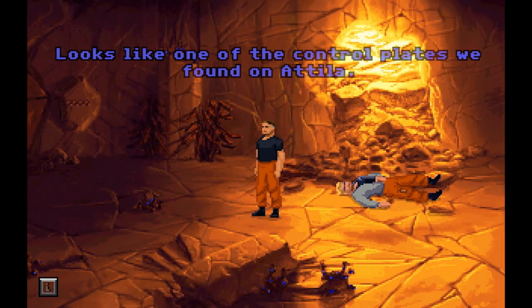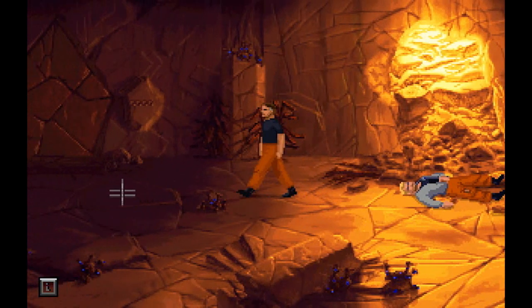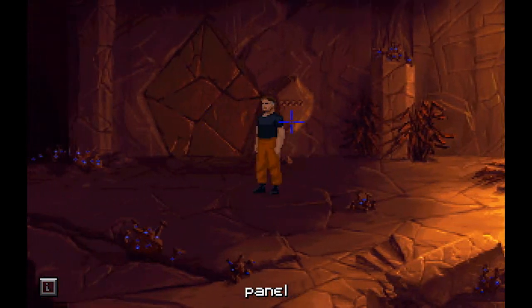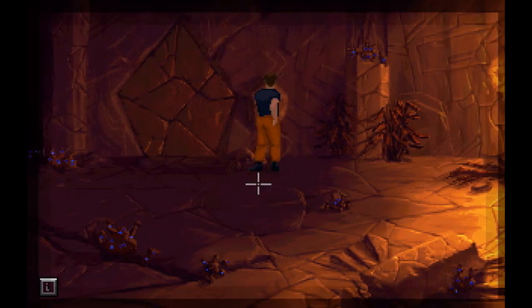Oh dude, there's a plate right here. Looks like one of the control plates we found on Attila. Man, I walked right over that a few times. We need only three more plates — we can get through that altar thing. Alright, let's try opening this door with that same password. Hopefully I remember it. Let's see — green diamond.